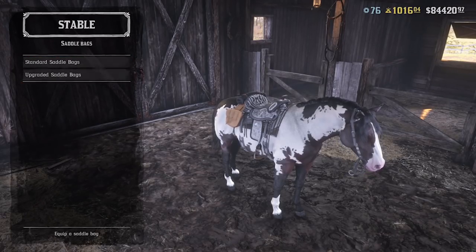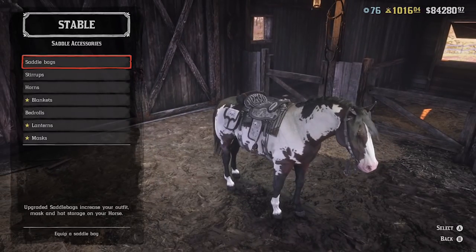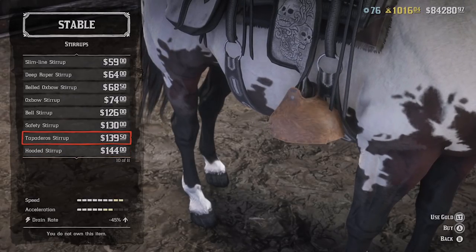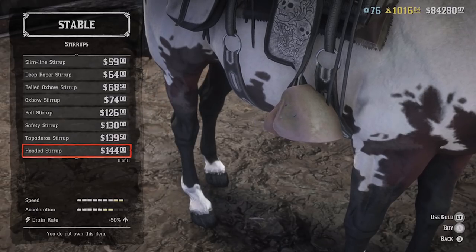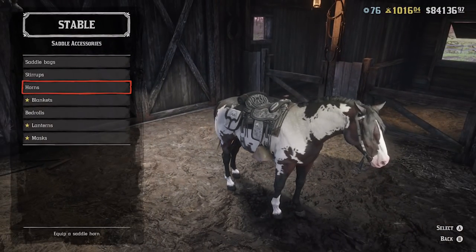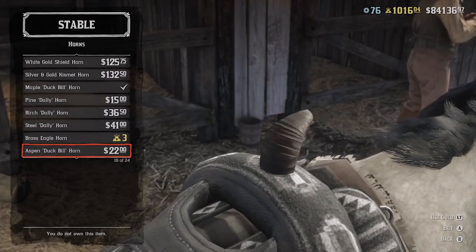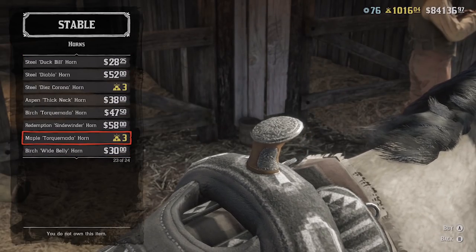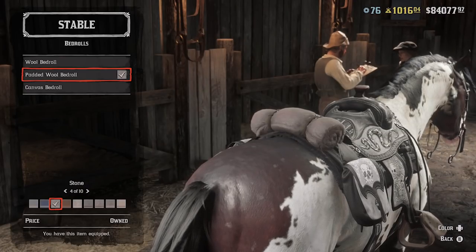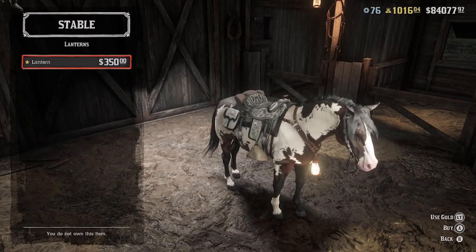We're obviously going to put saddlebags on — upgraded ones, why not — and go with the snow and charcoal. Then we have to purchase some better stirrups as well; we're going to put the best ones on there, which is the drain rate up 50%. They're by far the best ones but they're $144. That's going to give us the best speed and acceleration that the horse can actually handle. These other items are all just purely cosmetic based — there's no real reason we'd actually need to purchase any of them. I did purchase the padded wool bedroll.